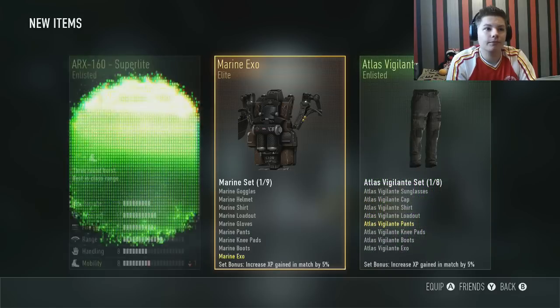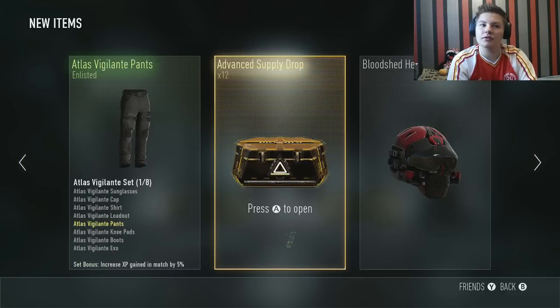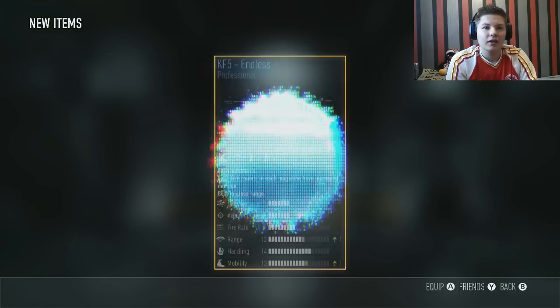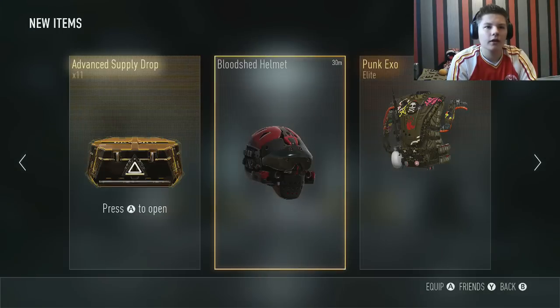Marine XO — nope, that was a bad supply drop. Let's hope the second one is going to fetch us some good luck. Oh, I've already got the Punk XO and the Trapper loadout — that looks pretty cool actually — and the K5 Endless. No, that doesn't look too cool. Let me go back onto it.